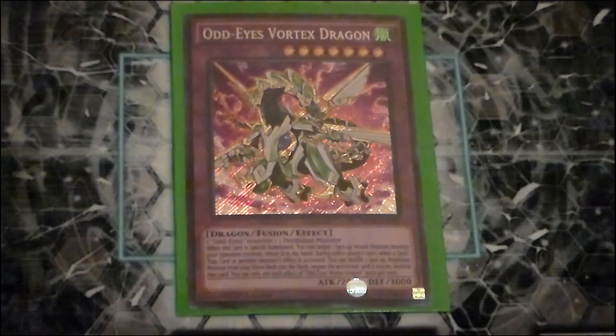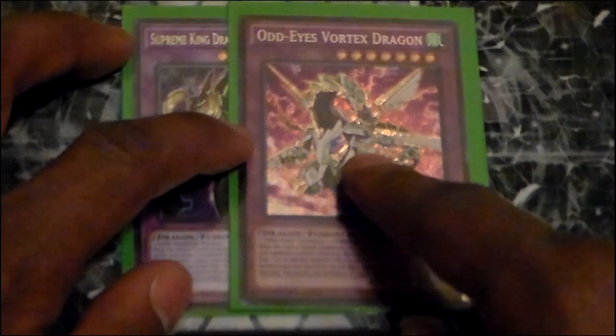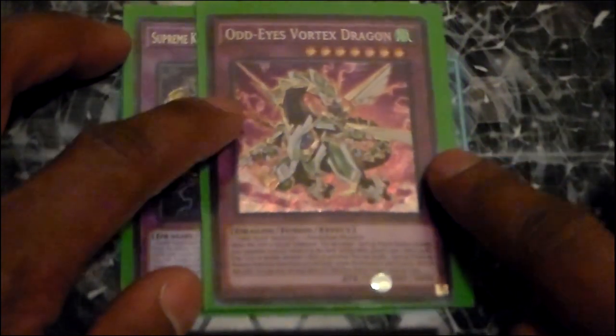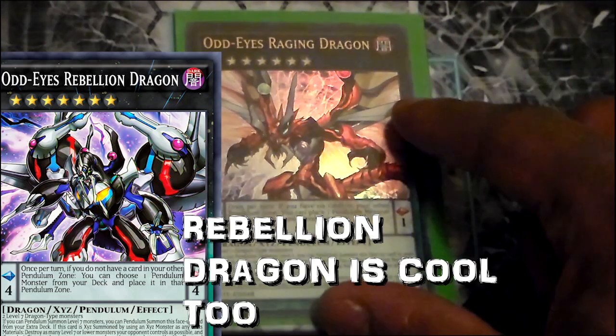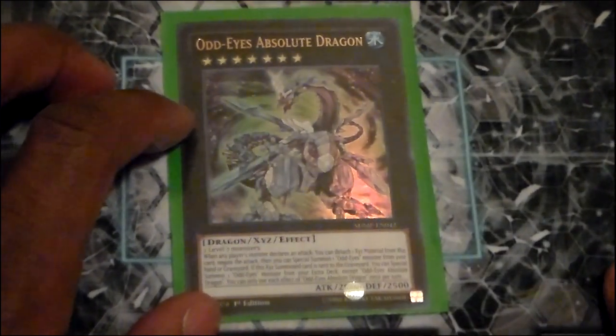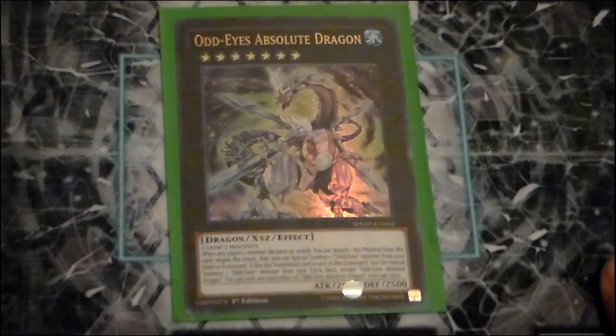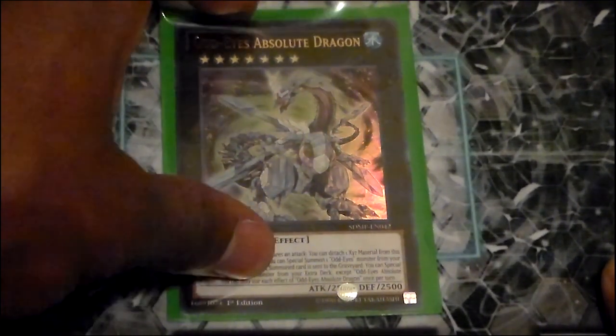Let's talk about the extra deck. One copy of Odd Eyes Vortex Dragon — I cut it down from two, but you can certainly play two and I'd highly recommend it. One Supreme King Dragon Starving Venom: it can copy effects in the graveyard from big monsters, acts as a Compulse, and is a negation tool on legs that helps protect from hand traps. One Odd Eyes Raging Dragon — it works to get over Dark Destroyer, and if XYZ summoned properly it can be a devastating OTK. Odd Eyes Absolute Dragon works as a way to get into other Odd Eyes Dragons easily, functions like a Utopia on legs, and is a great Odd Eyes Unicorn target at 2800 points.